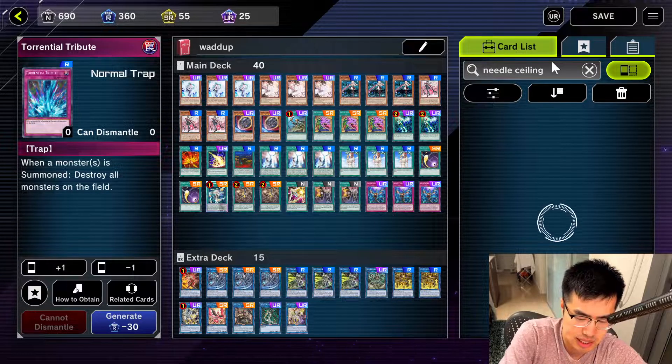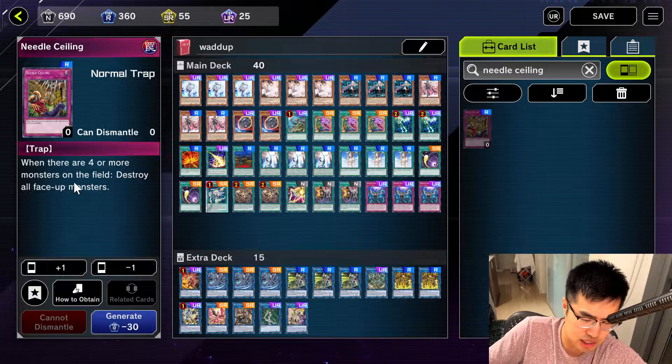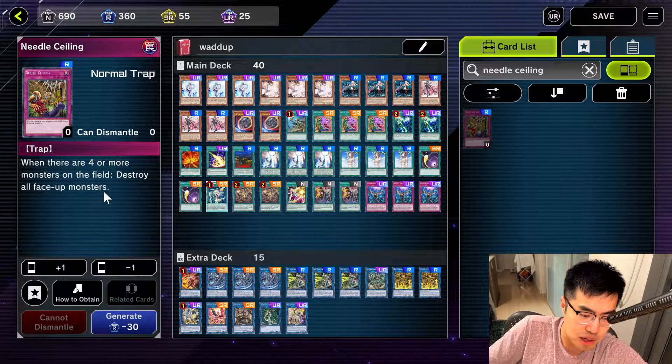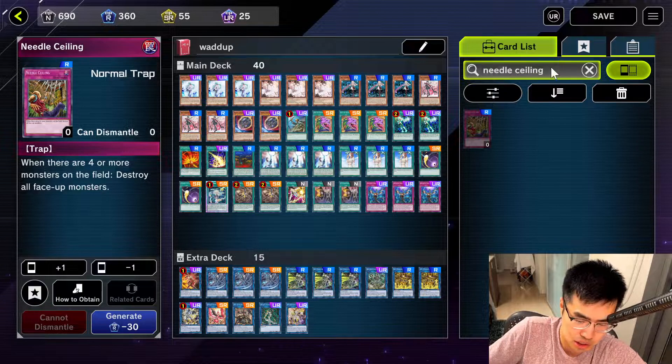Another thing that's in a similar vein is Needle Sealing. This card is similar to Torrential, but it doesn't rely on your opponent summoning a monster. It's just when there are four or more monsters on the field, destroy all face-up monsters — which is super good. Also a trap, only a rare.